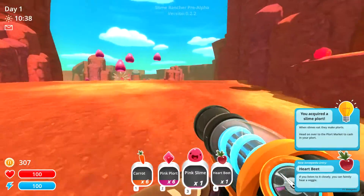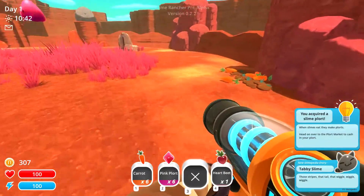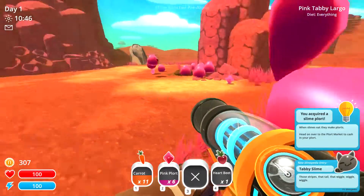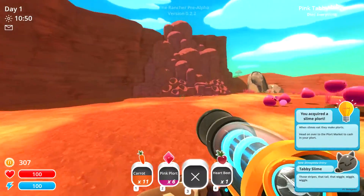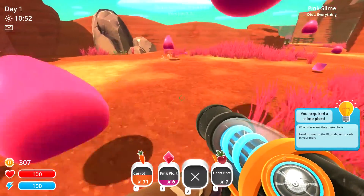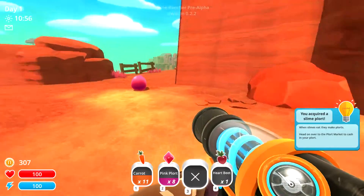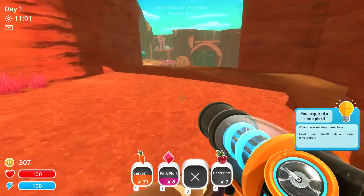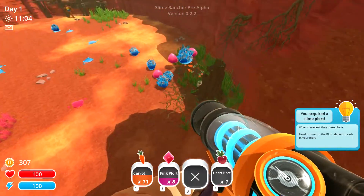In the previous episode we started with the pink slimes because they're the easiest, and they also pay the least. I think the best way to start off this world is to actually go for the rock slimes. The rock slimes are these blue guys down here.